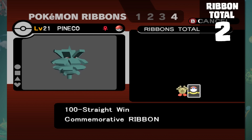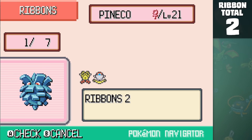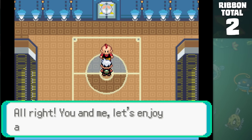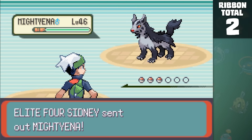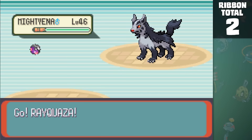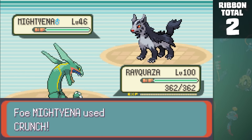While I believe that Ruby and Sapphire have the same obtainable ribbons, there is one feature of Emerald that makes this a little bit easier. The first and probably the easiest ribbon available in this game is the Champion Ribbon, for defeating the Elite Four. In order to get the ribbon after this one, we need to have our Pokemon reach no higher than level 50. So I switch-trained in the Elite Four until we got to the proper level, which also made Pineco evolve into Forretress.